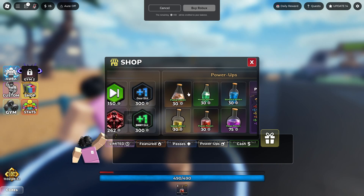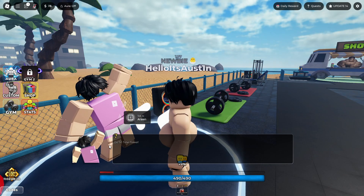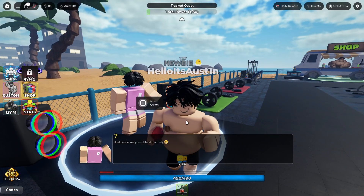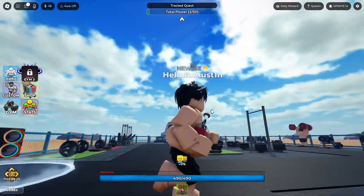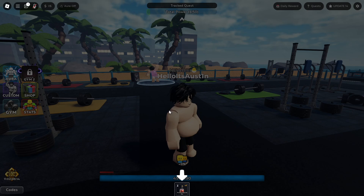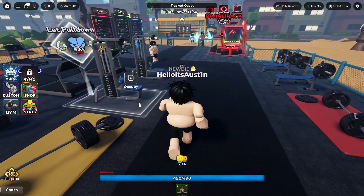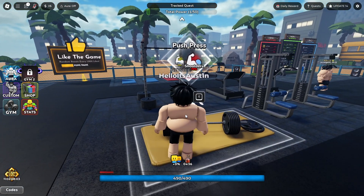Power Potion for 30 Robux, by the way — that's a pretty good deal. Do 50 total power. So we have it right here. We got the potion. Look at that — when I leave the area, it tells me where to go. It's like one of those mobile games. The design on this is fantastic. I used the power potion and I guess we've got to go lift weights now.